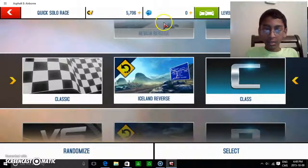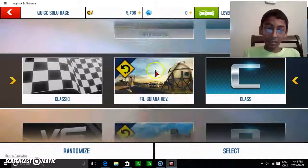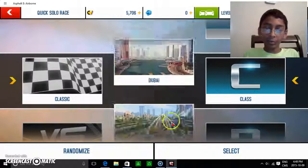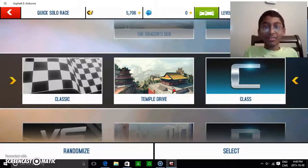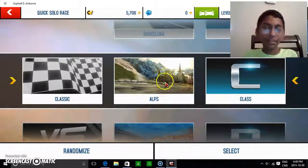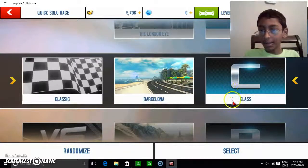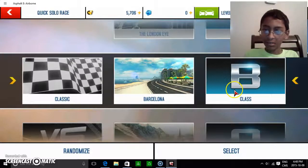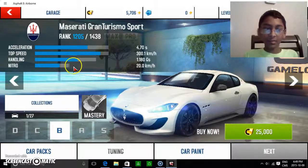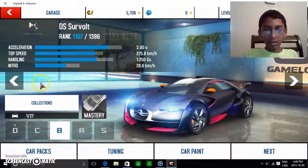Reverse tracks like Nevada reverse, Iceland reverse, and Tokyo reverse are examples. As you might know about Tokyo, they have good cars — Japanese cars are amazing. If you like Nissan cars, awesome. If you like Toyota race cars, awesome. And Honda cars, awesome. So let's do Barcelona. Let's do B-class.